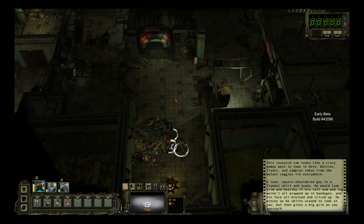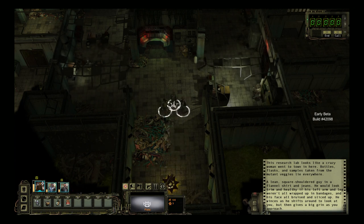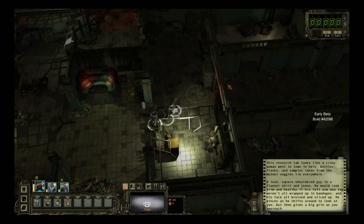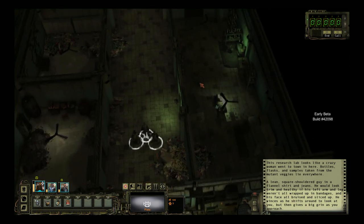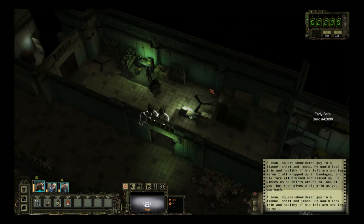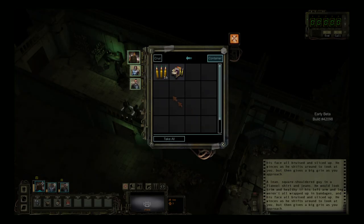Welcome back to Wasteland 2. So in the last episode, we were fighting those pod things and we lost Pills — Pills is dead — and we managed to kill Rose as well. So we're doing pretty good as far as killing off people that we shouldn't let die. Now that Rose is dead, I think we can go into her office and go through her boxes. Let's check out what she has here.